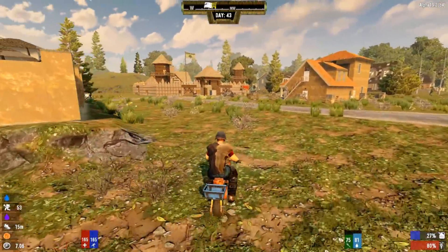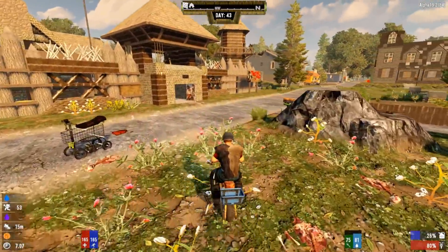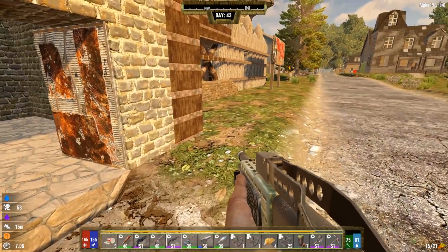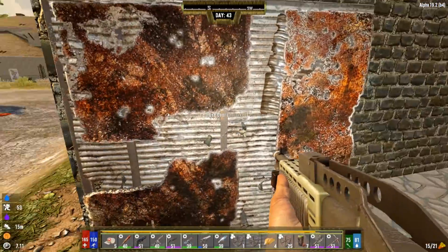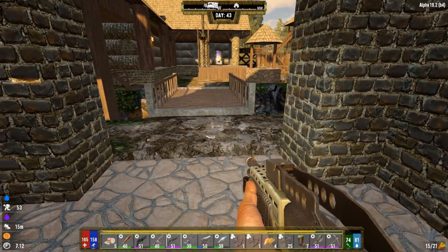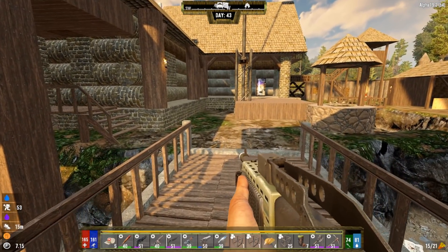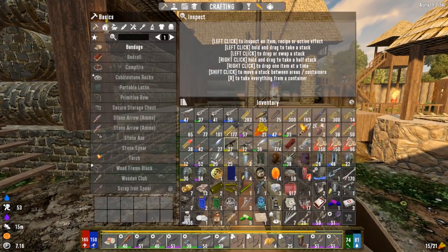We've got to actually improve our horde base — put some defenses in, maybe get it wired up with bullets. I'm pretty sure we'll be using coil bullets from now on and can use all the other bullets we find in our turrets. I'm going to get to my dump chest, get rid of as much stuff as I can, then talk to the trader and get ourselves a quest.